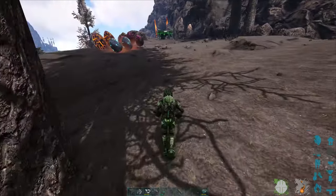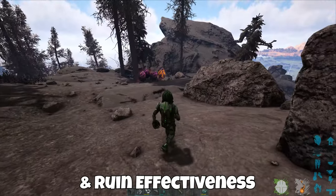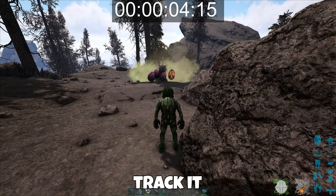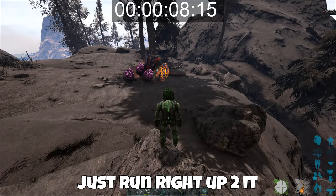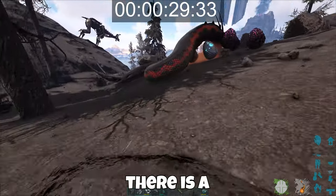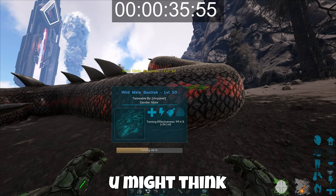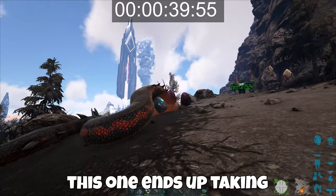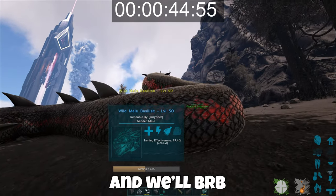Here we go — it's coming up. Once the taming process begins, do not de-render the basilisk or it will bury and ruin effectiveness. We missed the animation but it did start taming. You can either track it in your inventory with the creature tracker, or you can just run right up to it — it usually keeps aggro on your shoulder pet the entire time. There is a rather large window between each feeding; it can get a little stressful and you might think it's not working, but just give it some time. This one ends up taking about eight and a half minutes, so we're going to speed through that real quick.